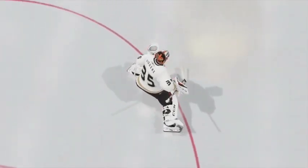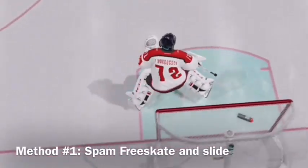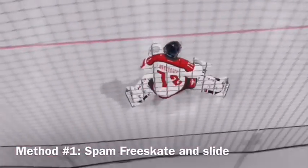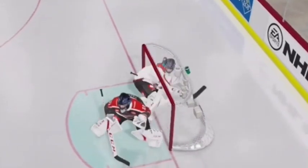So this is the basic infinite slide goalie glitch. There's two methods to do this. The easiest one is to just spam free skate and slide — two buttons, pretty easy. Once you cross the opposing blue line, you can poke once and hug the post, and you'll go into the other net. Pretty cool.